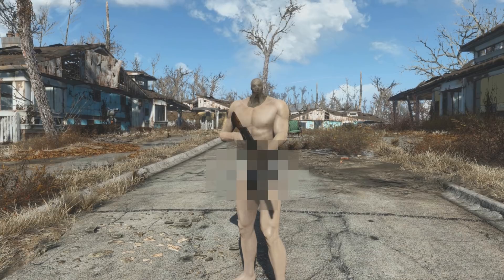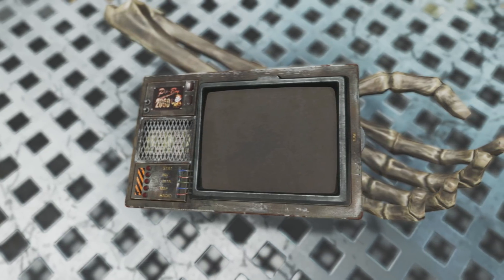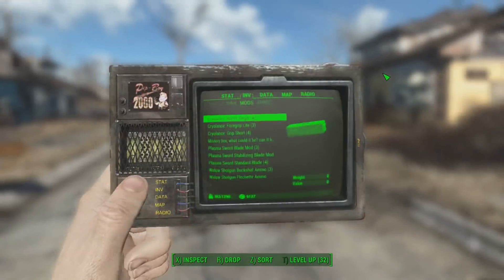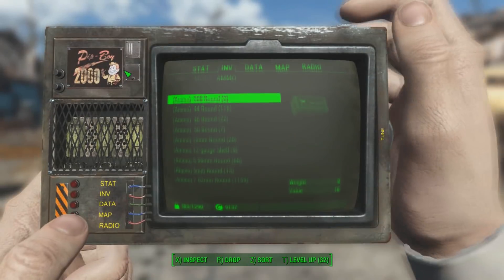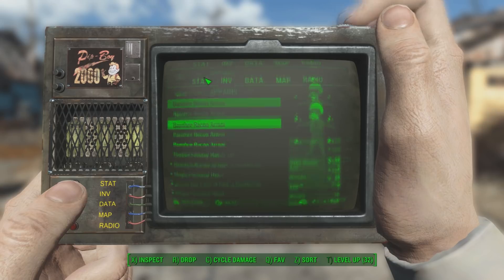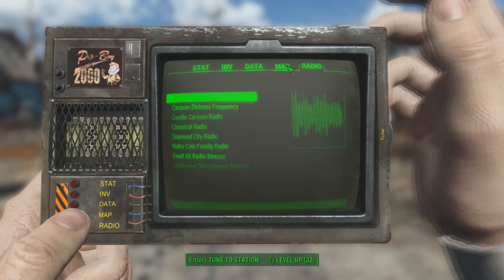The mod we are going to be taking a look at next aims to bring yet another item from one of the earlier games in the Fallout franchise into the world of Fallout 4 in a quite peculiar, odd, and generally unusual manner. The Pip-Boy 2000 mod adds in exactly what the name implies — the classic Pip-Boy from earlier Fallout titles into the Commonwealth.